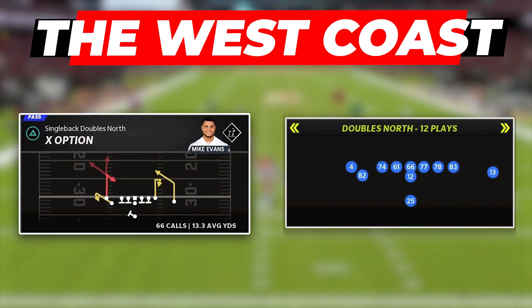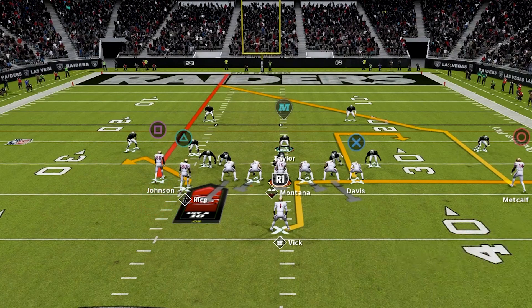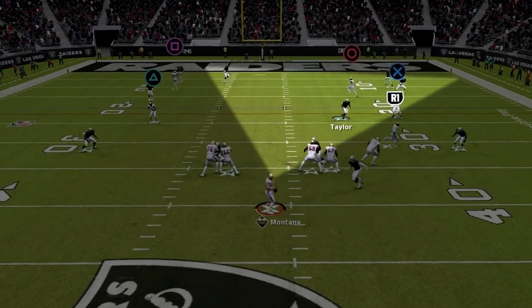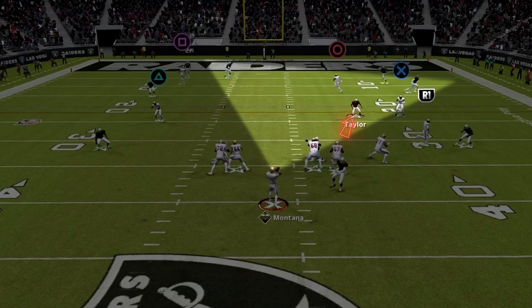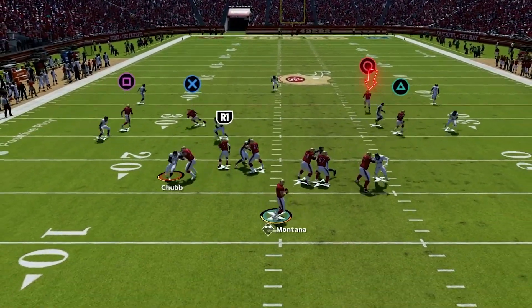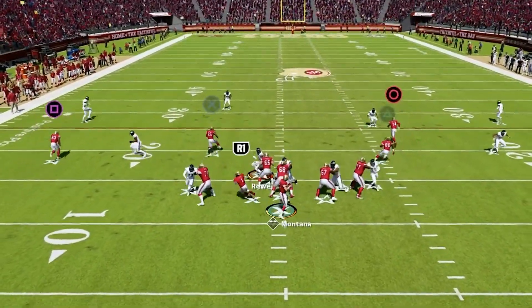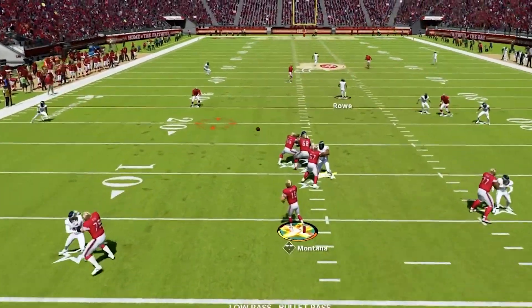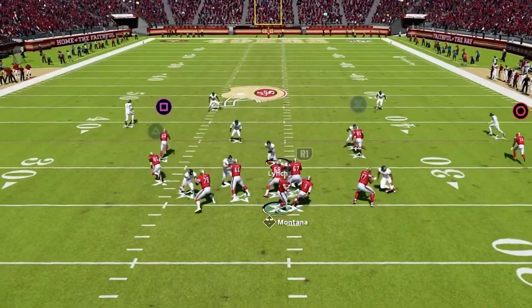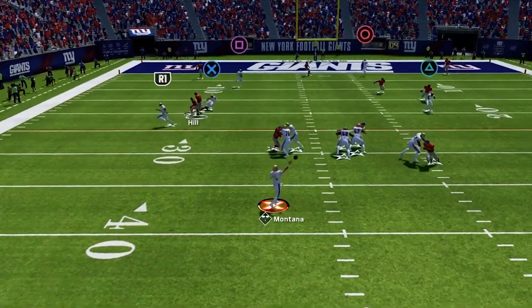Next is X Option, an absolute beast attacking all over the field. Two receivers to the wide side — no motion — put the outside receiver on a streak and the running back on an out route to the short side. Read the linebackers over the middle; if they stay shallow and suck down on hooks, the deep post opens up down the field for huge gains — the wide side streak pulls back the deep defenders and the post comes in underneath. If the user runs with the post and the flat defender bites on the running back, the tight end hook is wide open. If the deeper stuff isn't there, quick-throw the running back underneath or hit the hook on the wide side against zone.